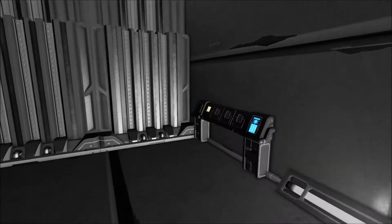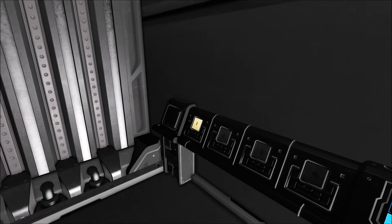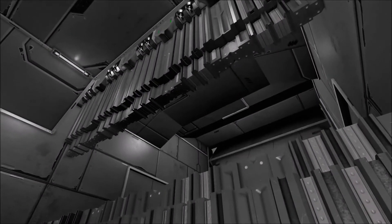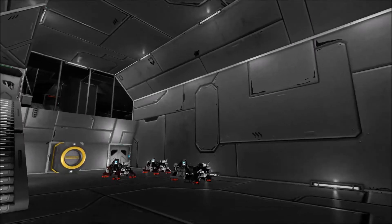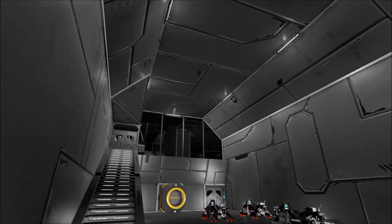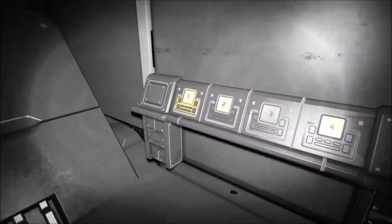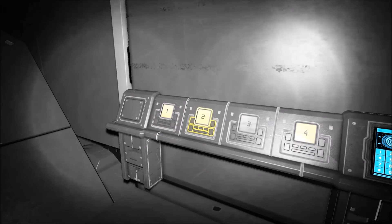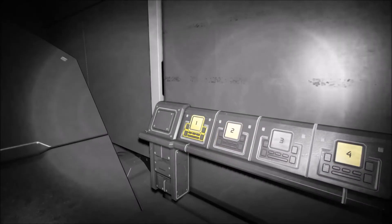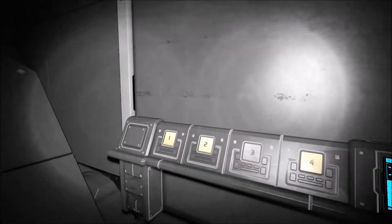Coming over to the back and pressing the button, we have the hangar bay doors. We can actually vacuum seal this room so it can have an atmosphere if we're on a planet that doesn't have one. On this cockpit: four is the bay doors, two is rotor lock, and three is reverse on the ramp.